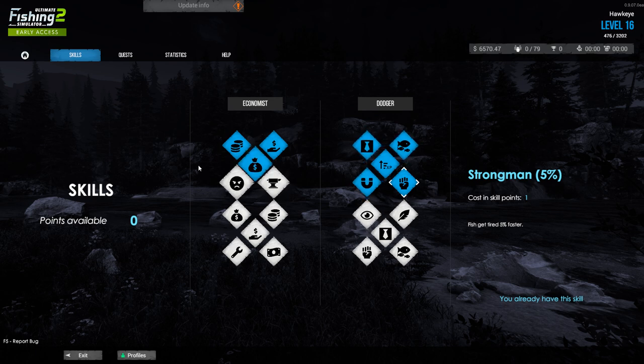I'm slowly building up those skill points. I've been told that the Dodger one is probably the best one for the fishing skills. The Economist is best for the economy — for cheaper lures, better quests, stuff like that.